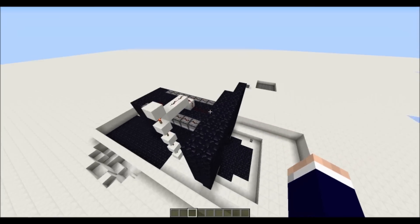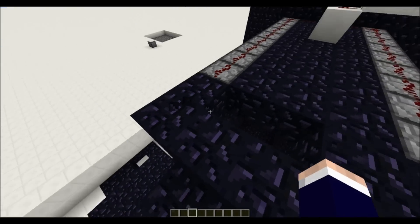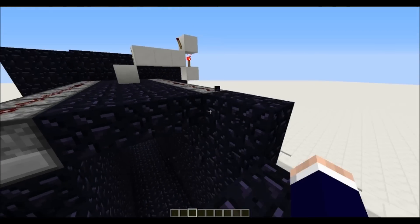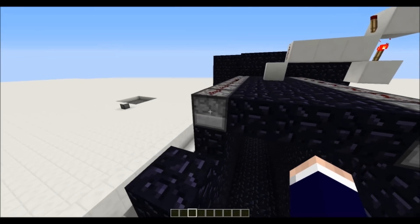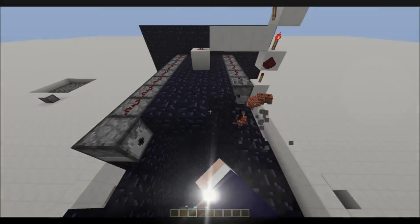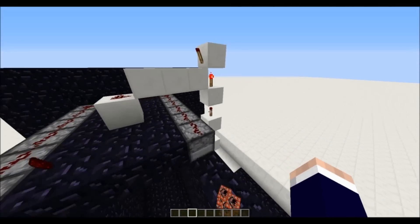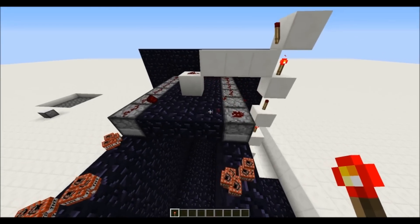So basically I found out something interesting with dispensers and TNT. What you can do with dispensers — let's just break all this away. As you can see, the dispensers are pointing straight into a block.